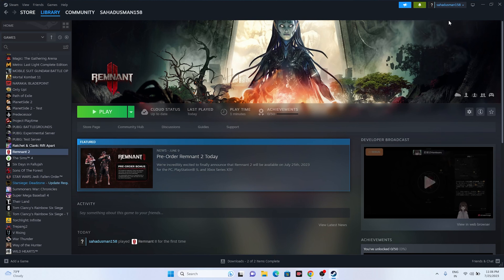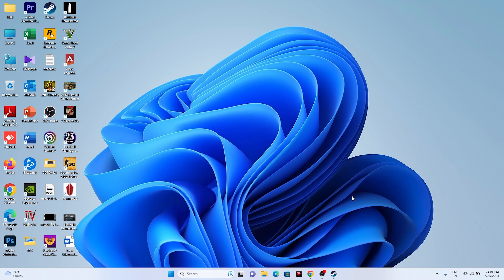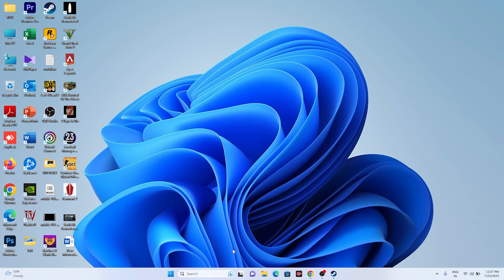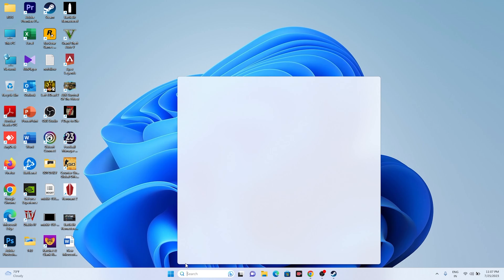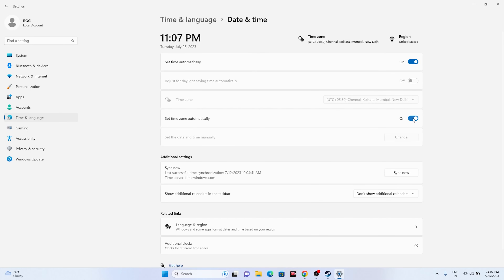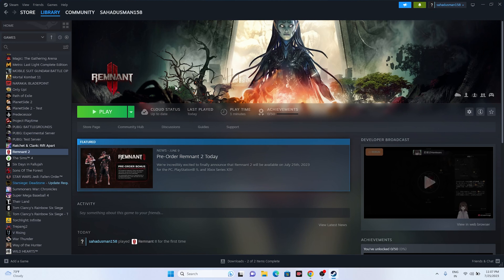After verifying game files, all 437 files were successfully validated. The next step is to make sure your date, time, and region are correct. Go to Settings, then Time & Language, then Date & Time. Make sure the time and time zone are correct and both are turned on — some users accidentally turn these off, which can cause issues.